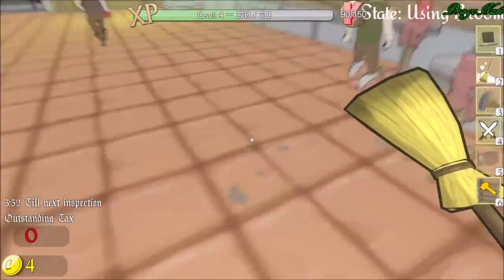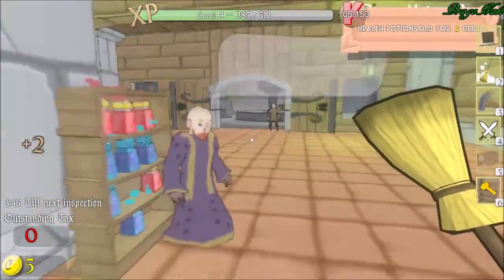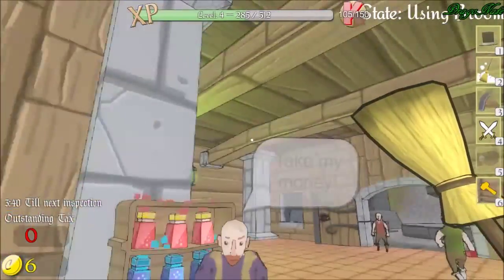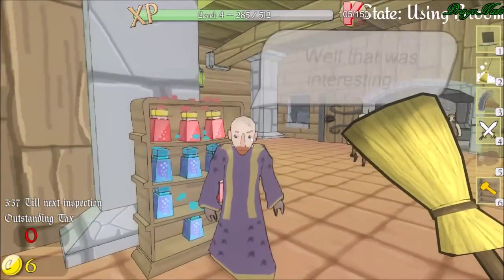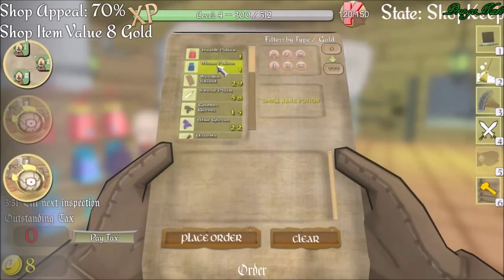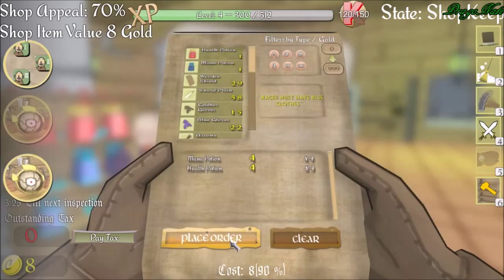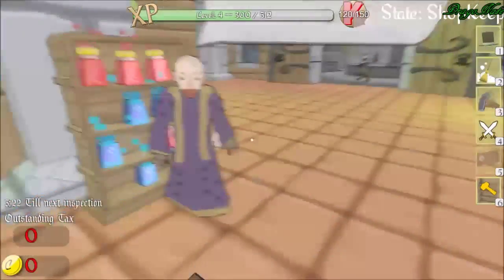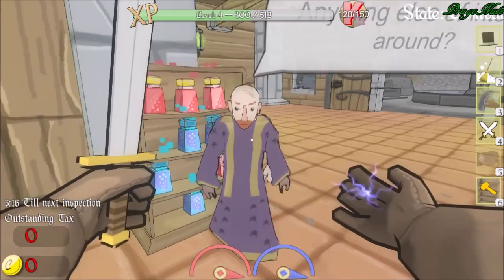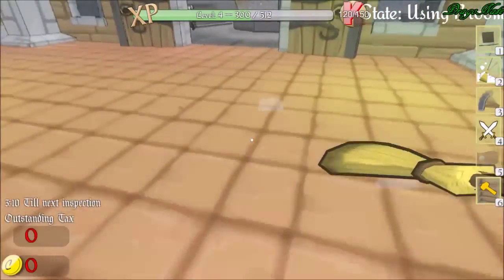Get out of the bookshelf, man. Are you... I can't take your money unless you buy something. So get out of the bookshelf. Someone else bought something. Let's buy some more potions. Do I have to scare you out of here? Yes, thank you. I'm sorry for scaring you. You were stuck in the bookshelf.